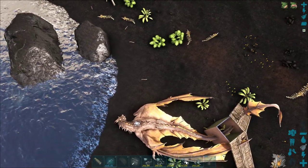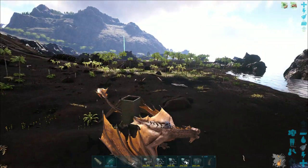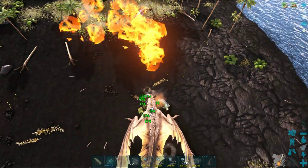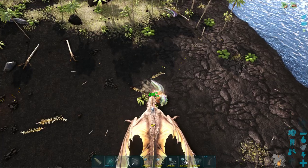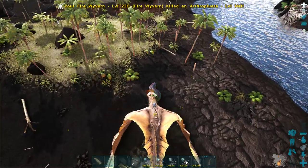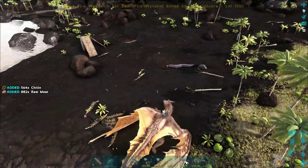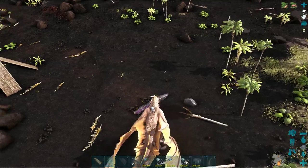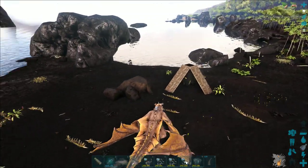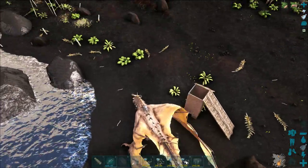Once it's in the trap, it is still aggroed. Although the mantis is not performing any attacks, we still cannot tame it. So I'm going to quickly clear the area out before I dismount, and then I'll try to feed it its preferred food just to show you that you cannot interact with it whilst it is still aggroed. Unlike the Arthropluera and the spiders, the mantis does hold aggro for quite a decent amount of time. Also, very important to note: if there is another mantis within quite a decent area of the trap and it aggros onto you, the mantis inside the trap will also aggro.